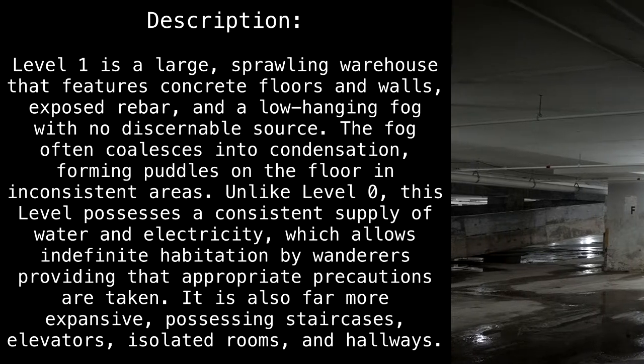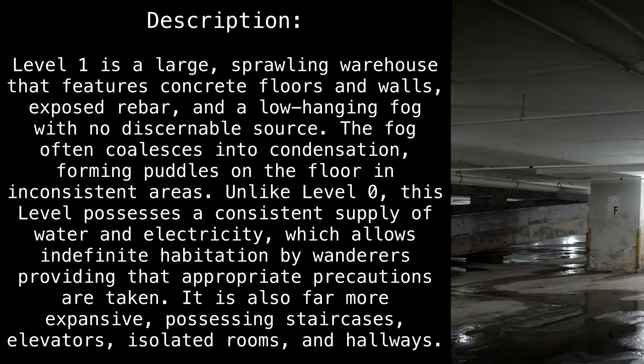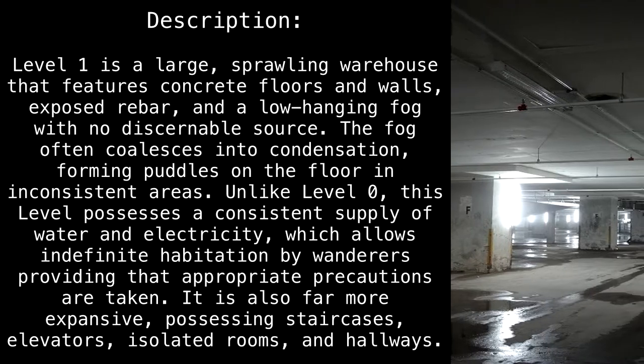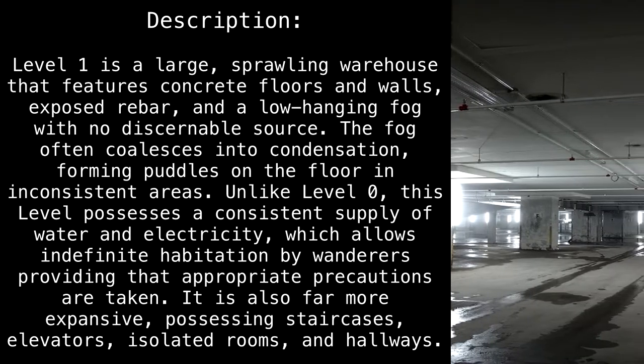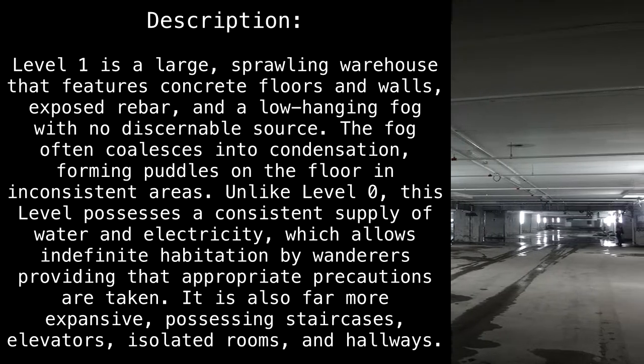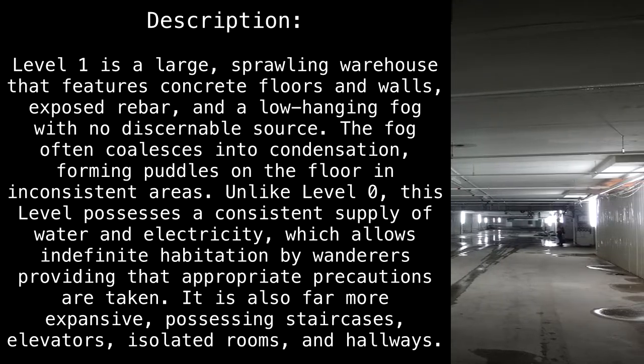Level 1 is a large, sprawling warehouse that features concrete floors and walls, exposed rebar, and a low-hanging fog with no discernible source. The fog often coalesces into condensation, forming puddles on the floor in inconsistent areas.